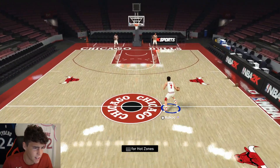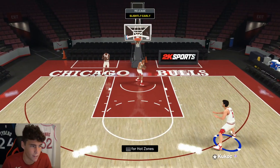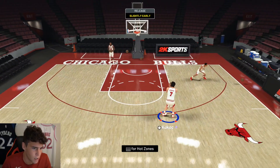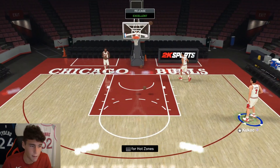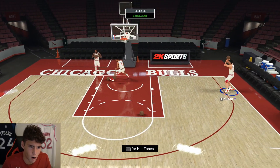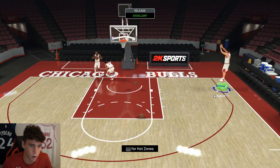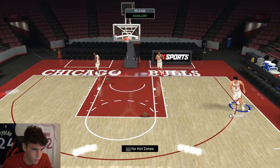Looking at Tony in shoot-around, the first thing is his player build — I don't know if it's better than his last card but it looks good. Release-wise, his upper is not something I love, but he has the Ray Allen base which is absolutely fantastic. His upper paired with the Ray Allen base is one of the worst in the game, honestly. But you're seeing me still green the majority of my shots with the card, and that's really what you want.